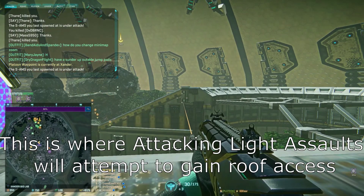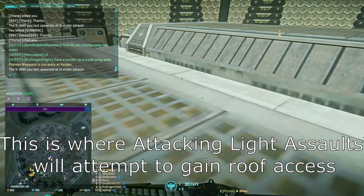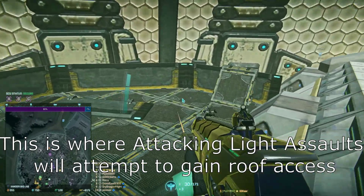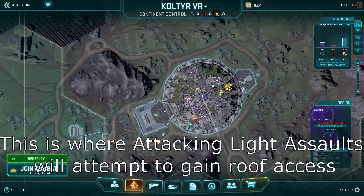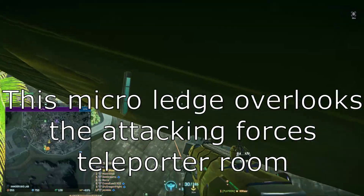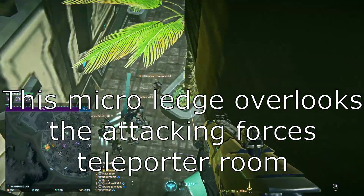This is where enemy light assaults will attempt to gain roof access from their teleporter room. And this is a micro ledge that sits over top of the attacking force's teleporter room.